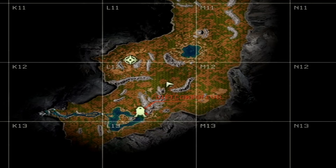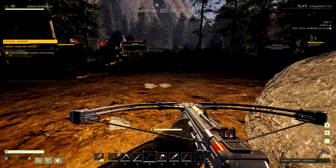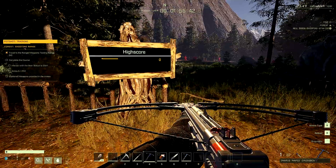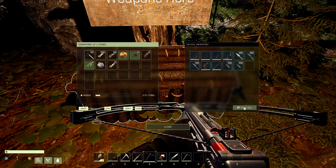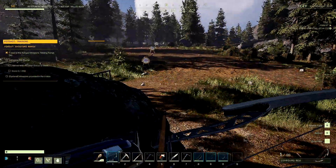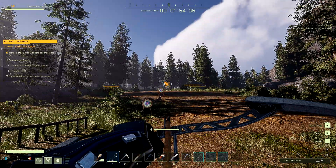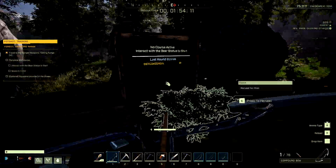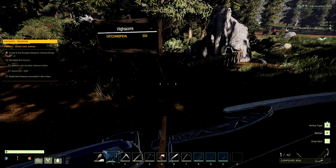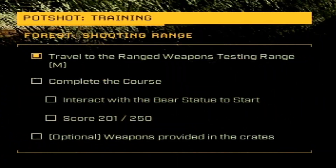Once you drop down, bring up your map and go to the objective at the bottom of L-11. Note: there is a spoiler ahead for this mission. Once you get to the shooting range, go to the right where it says weapons and choose what weapons you want — you can take them all. The objective is to shoot the targets, or come over to the bear side and shoot the bears in the head. Hit the start button, and on hardcore difficulty you have to score 250 to pass.